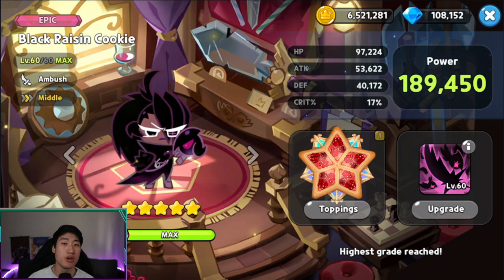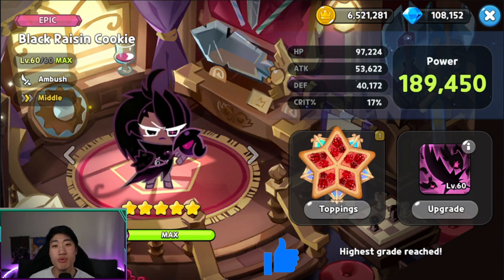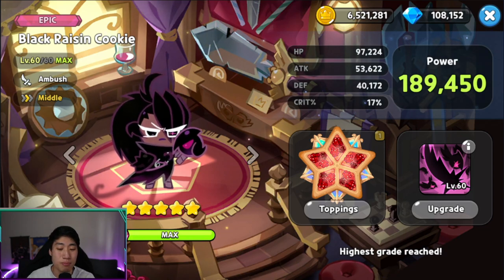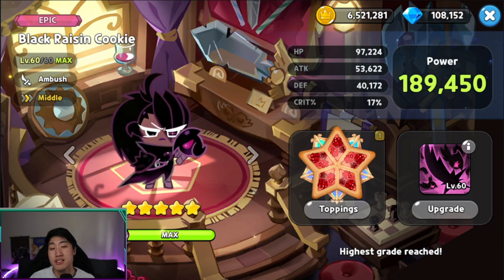Today we're going over Black Raisin Cookie. A lot of people have been asking about her since she has been one of the better DPS cookies in the past and is still being used a lot in the arena and world aspiration. However, with cookies like Sea Fairy, Frost Queen, Sorbet, Cotton, and Pumpkin Pie now available, people are questioning whether Black Raisin is worth investing in — whether she's worth your EXP star jellies.